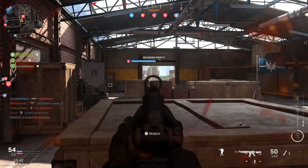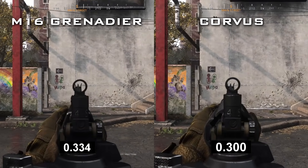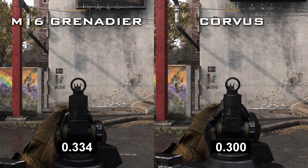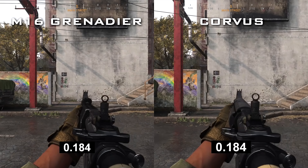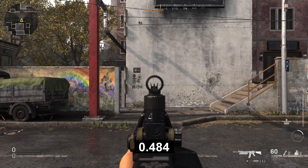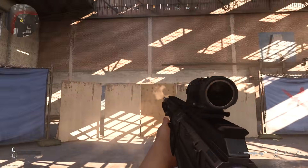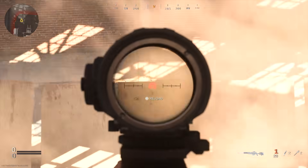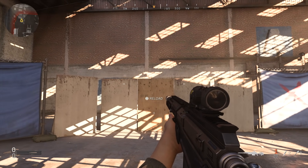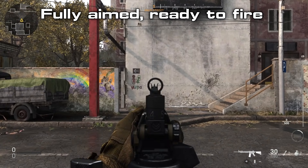I test these multiple times to make sure there isn't some weird situation where I drop frames. When testing aim down sight time, my method is: from the moment the animation begins — the moment there is any movement whatsoever — until the moment your field of view is fully zoomed in. I'm not looking at the sights or the gun; what matters is the moment you are fully zoomed in on screen. The reason I use this rather than gun animation time is because, on an M4 for instance, the total animation looking at every little movement is well over 400 milliseconds, which isn't representative of how the gun actually performs. Your gun is fully accurate and ready to fire the moment your screen is zoomed in.